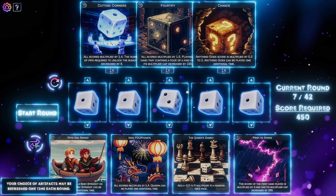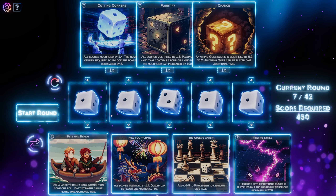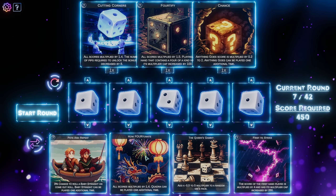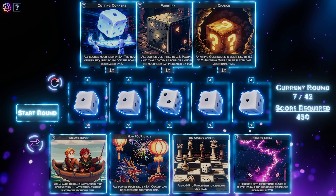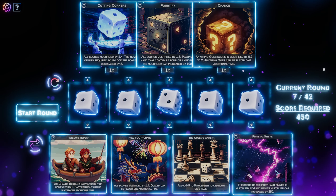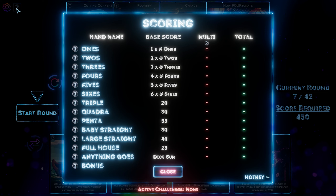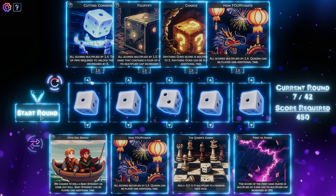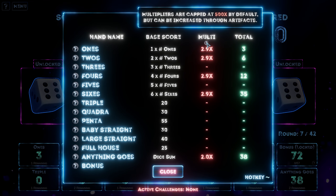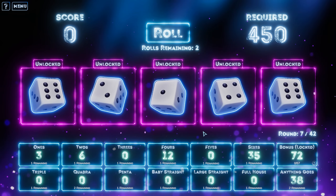Pete and repeat — 3% chance to roll a baby straight on come out roll. Is that the first roll? Baby straight can be played one additional time. All scores multiplied by 1.4. Quadra can be played one additional time. I like this multiplier here — 1.4, all of the scores multiplied by that. Score of the first hand played is multiplied by four — I like that, but it could be a bad hand. Let's take how fortunate, because now everything should be multiplied by 1.4, which is really nice. Some nice multipliers though. I guess it's just the ones that are on the board in the moment.